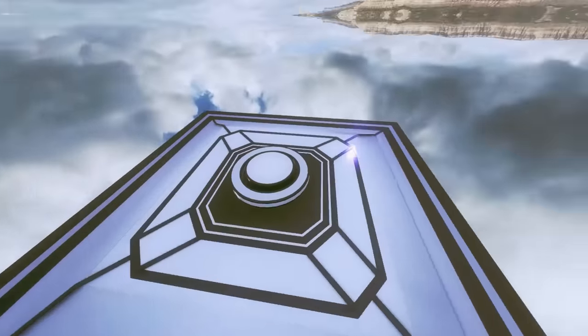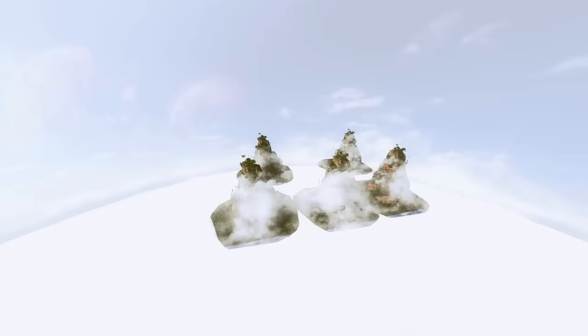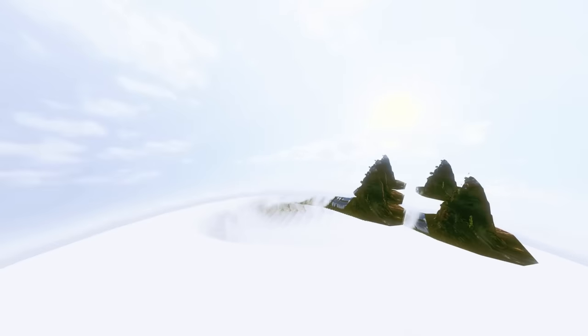Underneath the gauntlet map is an unused version of the Titan pedestal in the same art style as Titanfall 1's gauntlet. When you reach that segment of the mission, a duplicate last-to-most will also appear down there. Also outside the map is an unused skybox element.